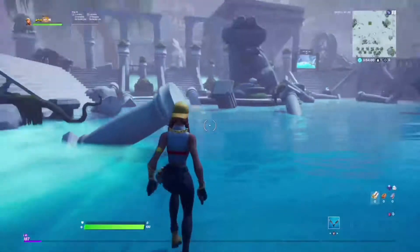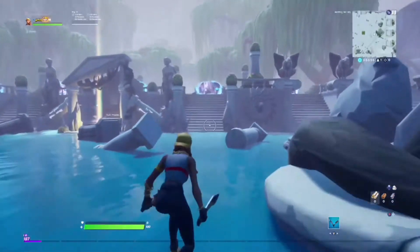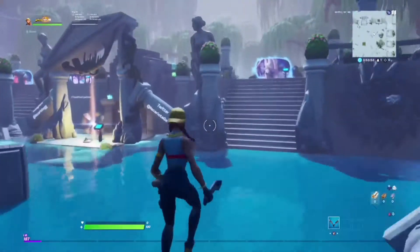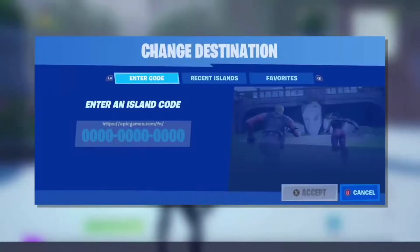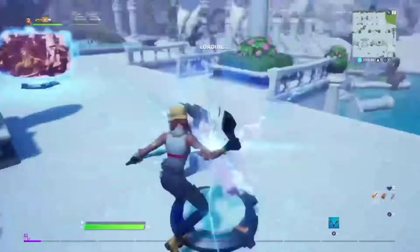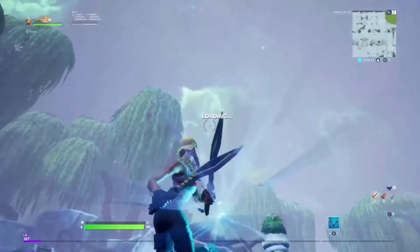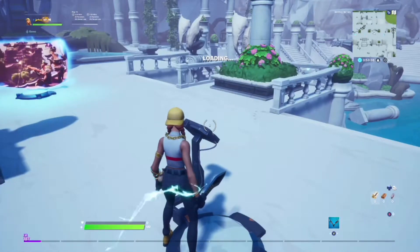I loaded into creative, so now you should just pull up a quick map that you use for free building or something like that. You can go on your own island, but I'm just gonna go into this island right here. If you guys want to use this map, you can just see the color of the top of the screen when I load into it. I use this map for 1v1s.